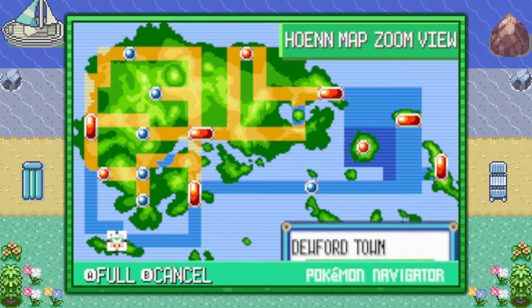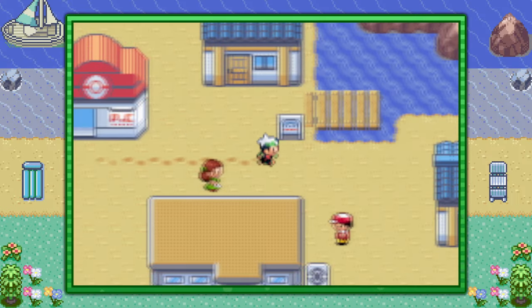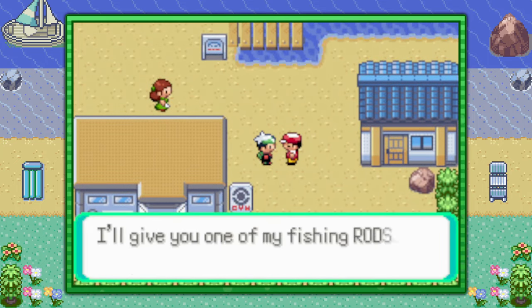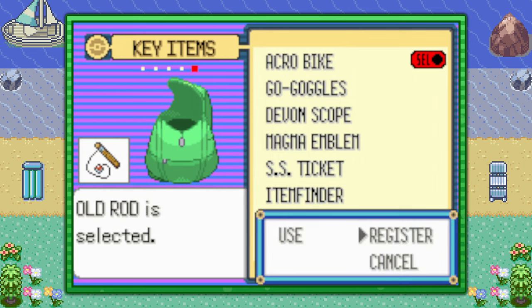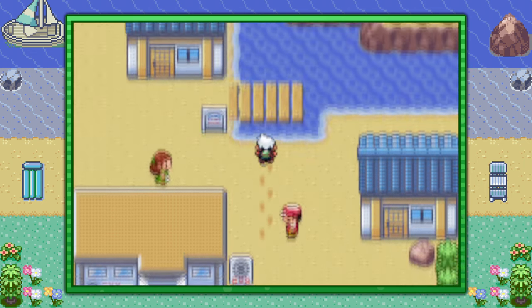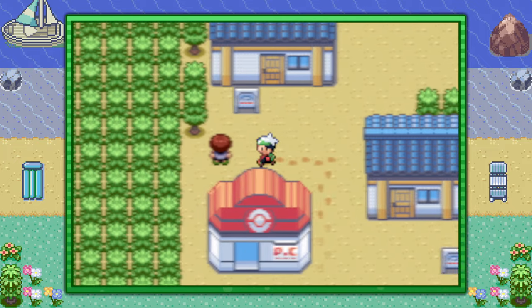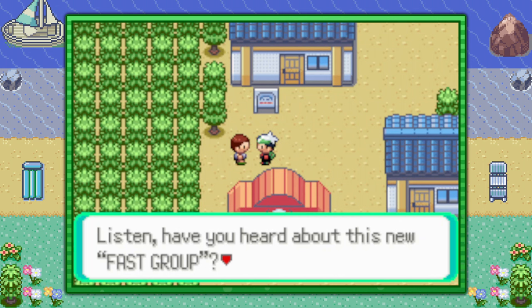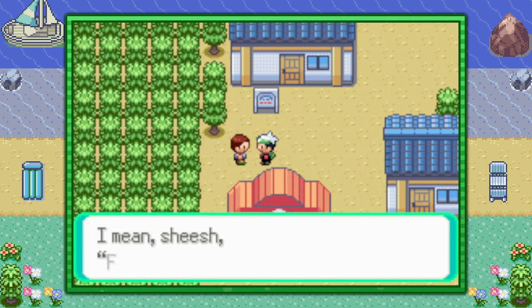Next, fly to Dewford Town. There are two things we need here. The first is the Old Rod, which you can get from the fisherman here. Go ahead and register this Old Rod to your quick item button. The next thing is near the Dewford Hall — speak to the boy outside who will tell you what the current trendy phrase is. It might seem unimportant and unrelated, but it's worth remembering, trust me.